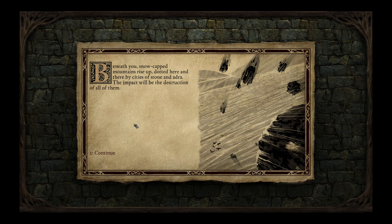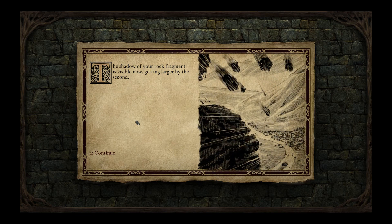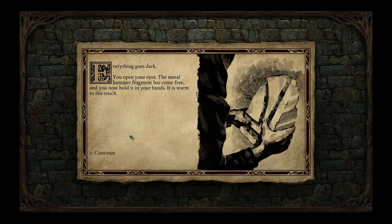You are lodged in an enormous boulder falling among smaller fragments that heat and burst around you. Beneath you, snow-capped mountains rise up dotted by cities of stone and Aedra — the impact will be the destruction of all of them. You are moments away from striking the ground when a massive shape throws itself into your path. The last thing you hear sounds like another rumbling impact, but it isn't — it's a chuckle, relieved, breathless. You hear two words: "Made it." Everything goes dark. You open your eyes — the metal hammer fragment has come free and you now hold it in your hands. It is warm to the touch.